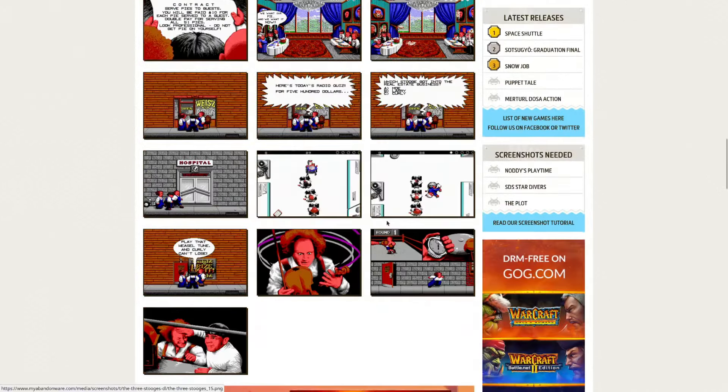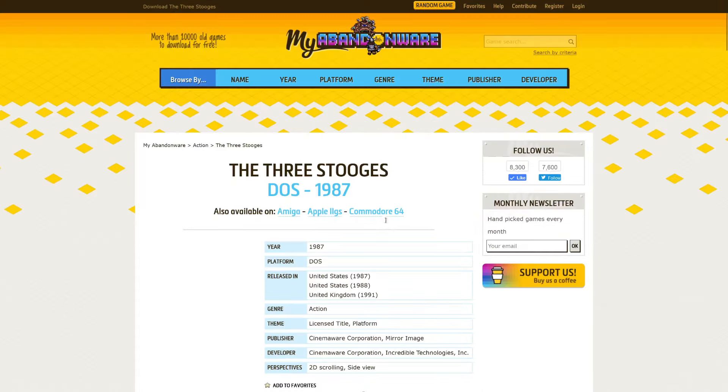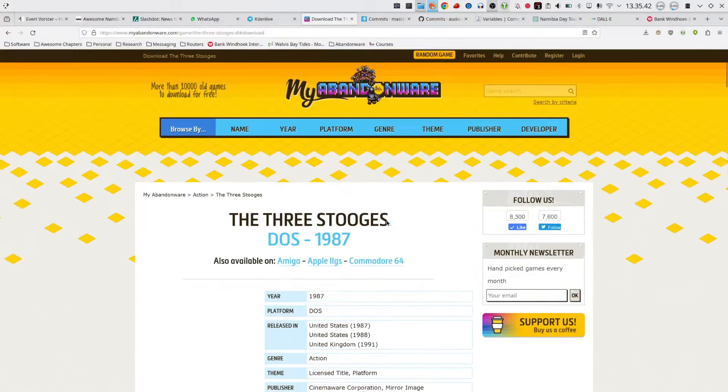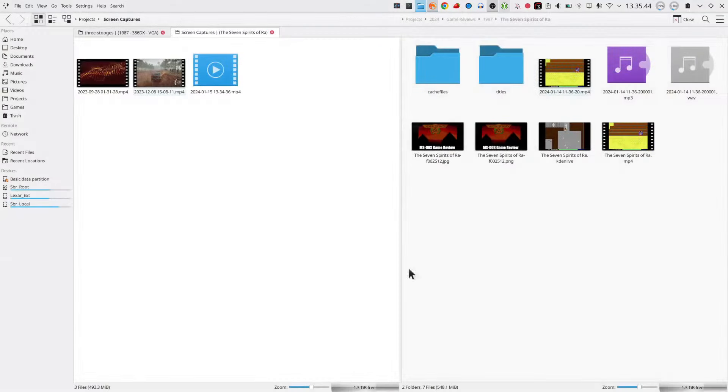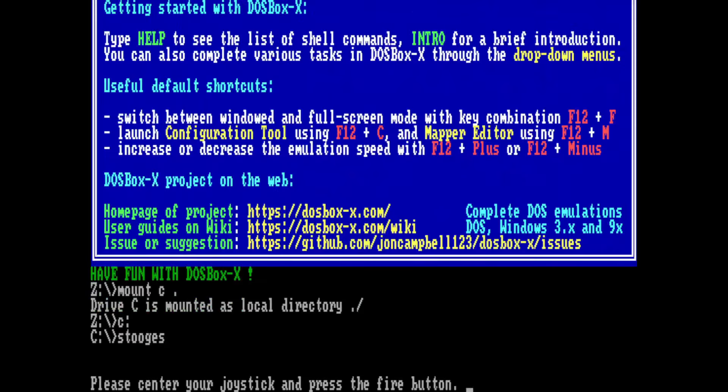So here you can see some screenshots. Let's play the game - let's get into the actual game itself. We are emulating a Tandy machine. Here we go: centre your joystick and press the fire button. The Three Stooges coming up.